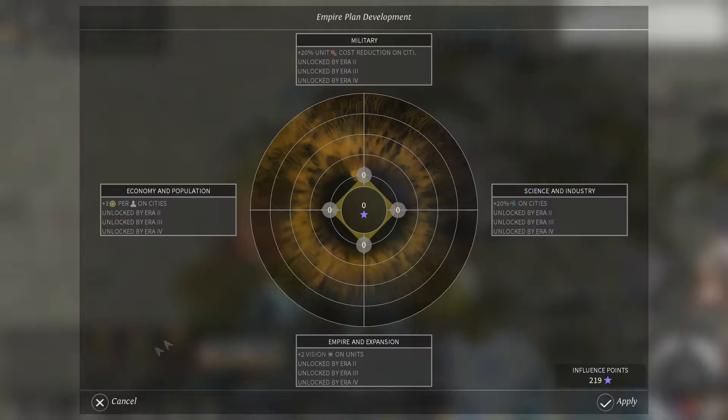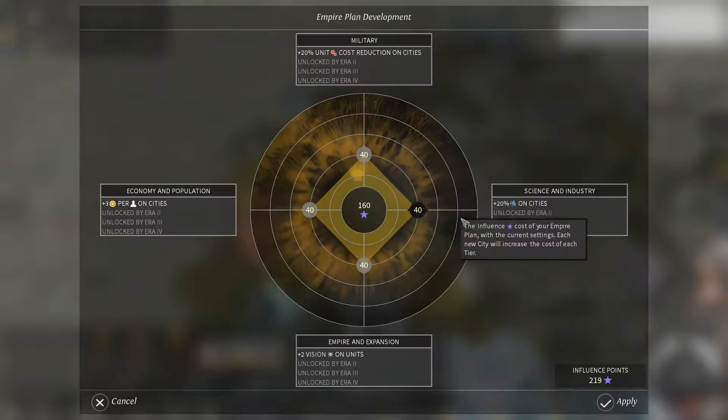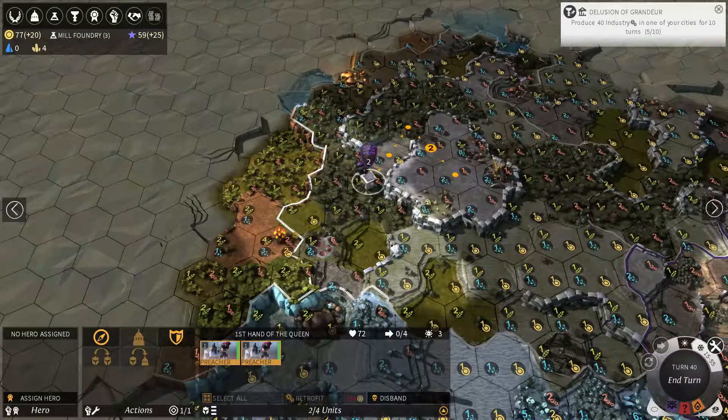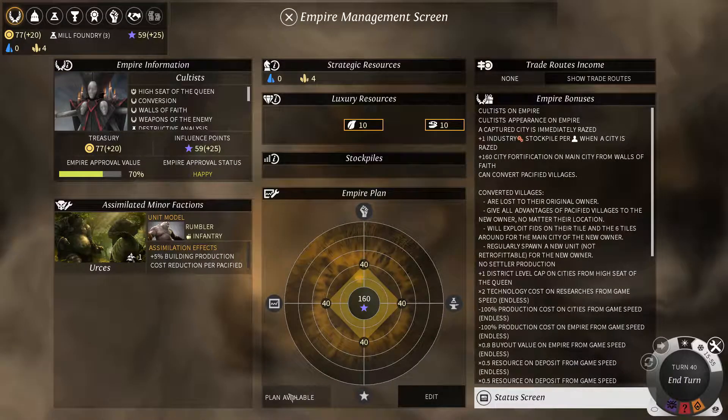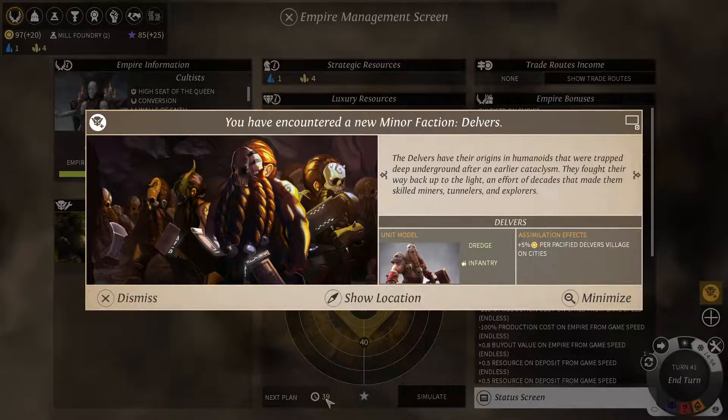Here's the empire planner. Every 40 turns you spend your influence points in this tech tree. The farther you go in a direction, the more bonuses are unlocked, but the higher the price gets. I could go this way, this way, this way, and this way. I can actually afford to do all of these — that's pretty nice. If I were in a tier 2 era, there would be another bonus on each of these trees and I could go another additional ring to get the bonus. So you have to save up influence points for that to happen.